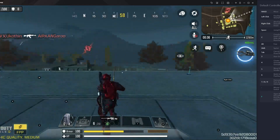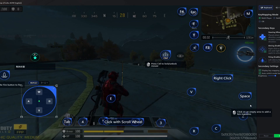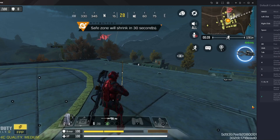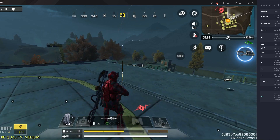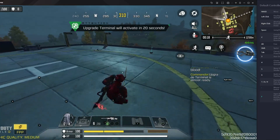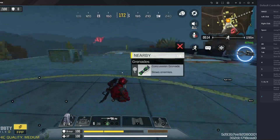Now the jump button is not working, so we are gonna change the jump button from here. You can see the space button here. Here is the jump button — you have to press space and save. So it's working now — here you can see it's working.